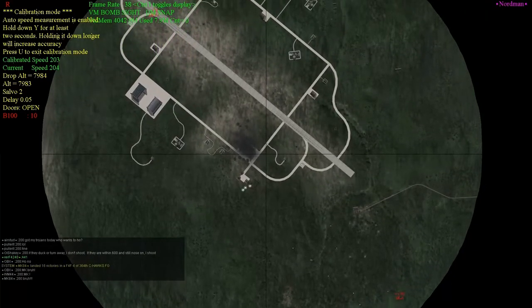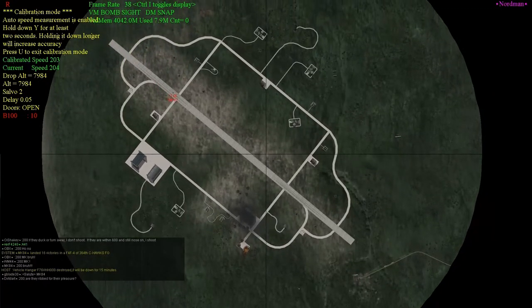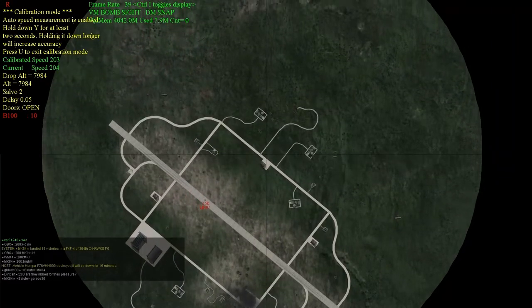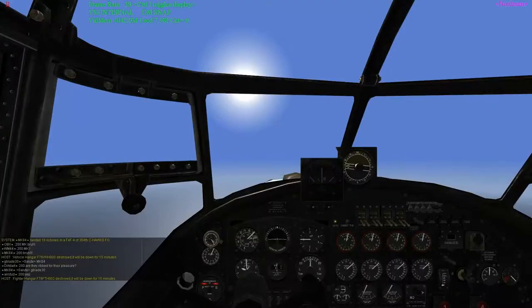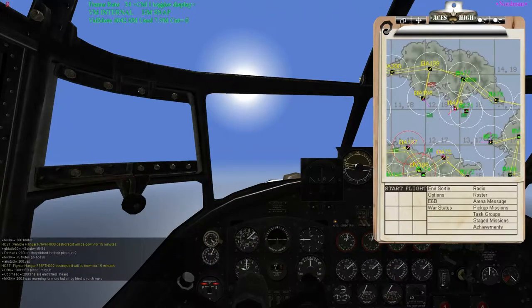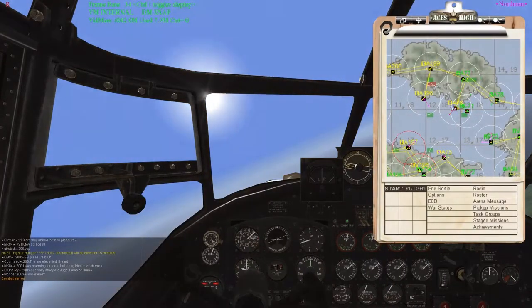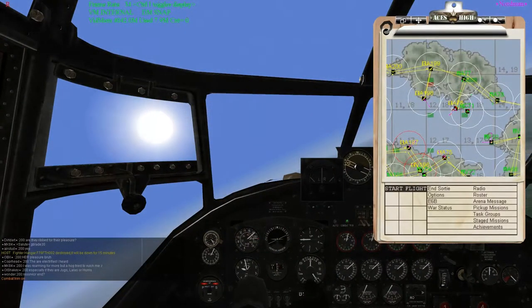We're switching back to calibration mode — I use this as my battle damage assessment. We killed the vehicle hangar, so that's one. Let's see how we did on the fighter hangar. The fighter hangar is down — that's two for two on our first pass. I've already informed everyone in the area that the vehicle hangar is down, keeping up good communication. Now I'm pulling up the map and planning my second run, trying to keep my situational awareness of what's going on around me.